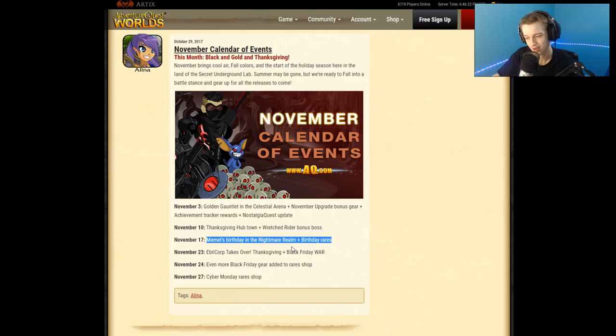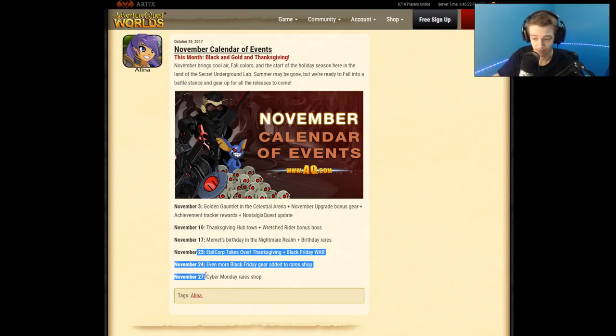Then November 23rd, the big event for the month is Evil Corp Takes Over — Thanksgiving plus Black Friday War. On the 24th, a day later, we get even more Black Friday Rares added to the shops. Not all the items are coming out on that day, which doesn't really make sense, but maybe they need more time to get the items ready for the shop. And on the 27th, three days later, we have the Cyber Monday Rare Shop. So there's a lot of stuff coming out at the end of the month — 23rd, 24th, and 27th — but until then, quite a bit of a wait.